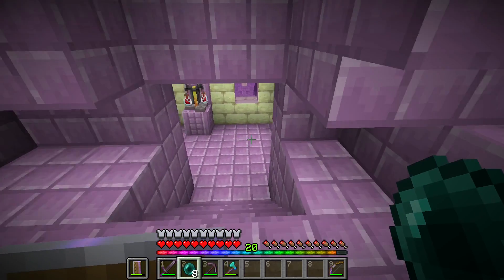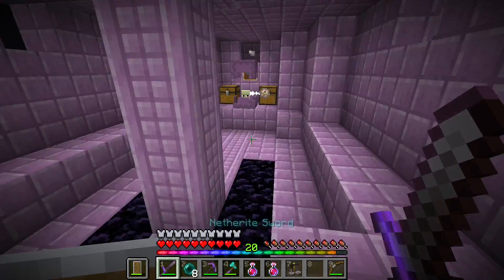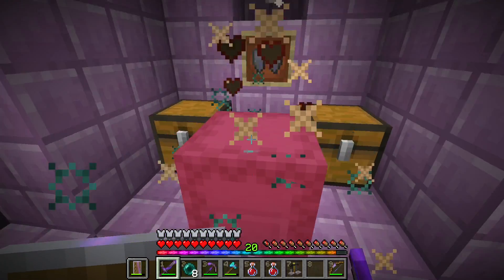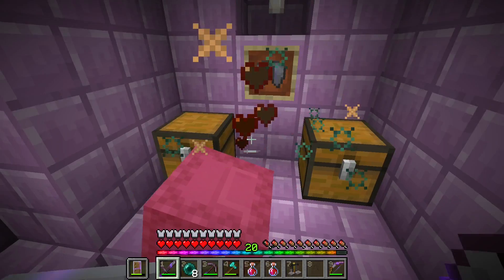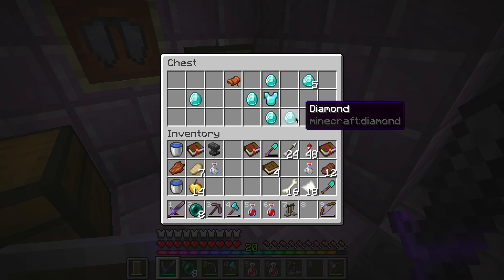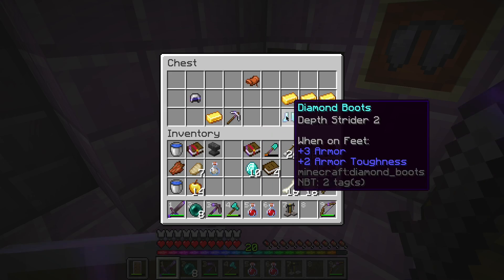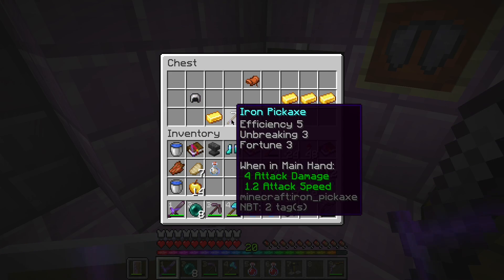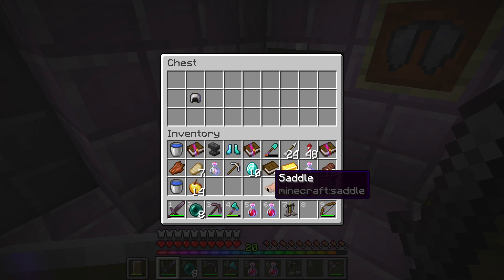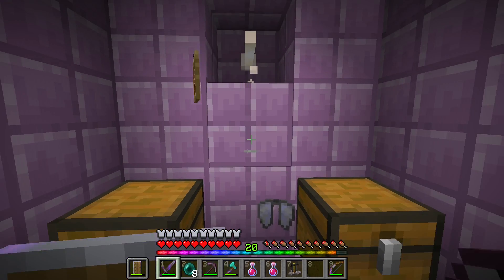I'm in. Let's go down. There's the elytra. Defeat the shulker. I seriously haven't gotten any shulker shells. Ooh, diamonds. A chest plate with Curse of Binding — I'm going to pass on that. Boots with Depth Strider 2. A pickaxe with Fortune 3, that'll be really helpful. I'll take the gold, I'll take the saddle, and most importantly I'll take the elytra. And the item frame too.